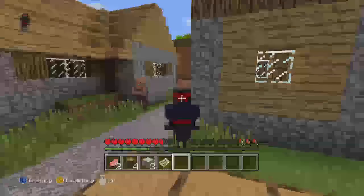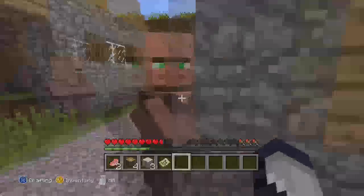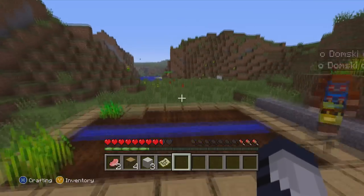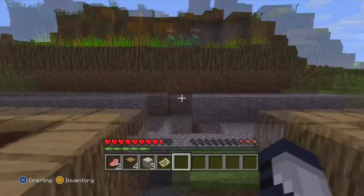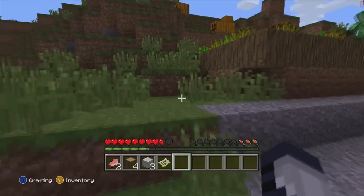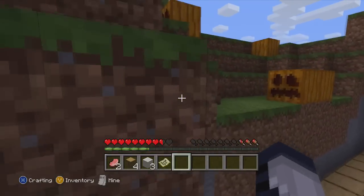I found plenty of sheep over here — I have like three wool. It's kind of cheap though, just stealing these houses. Well, I don't see them doing anything about it. What are you going to do about it? We've got to treat this village with respect. We can build a house right here and eventually attach it to the village.